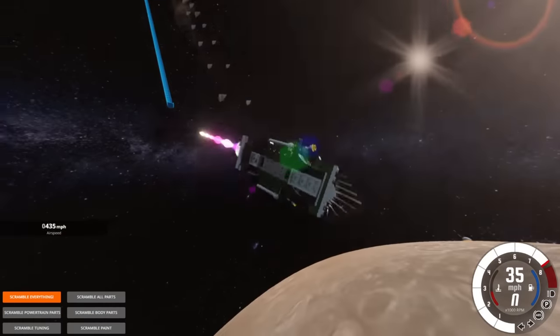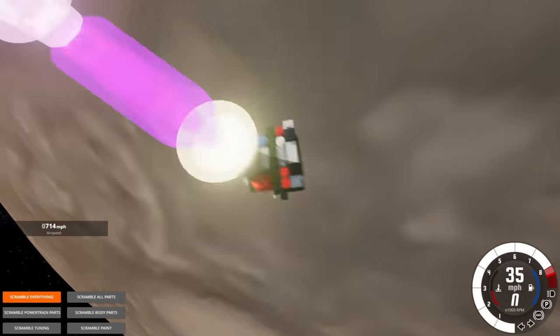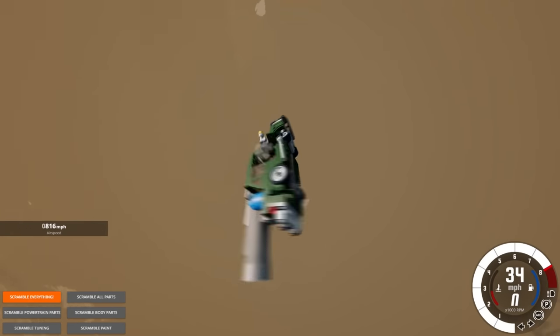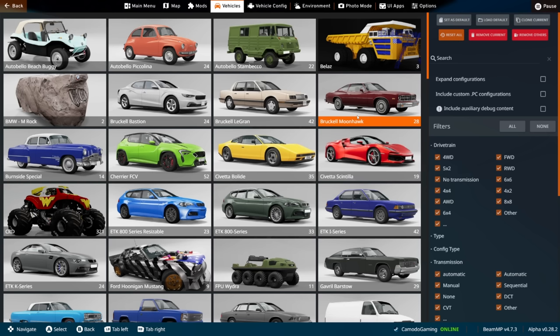This is the BeamNG space program. Let's see how we hit the planet — I hope it holds together and doesn't pause again. I want to see the actual collision with the planet, but nope, it does not like this car at all.